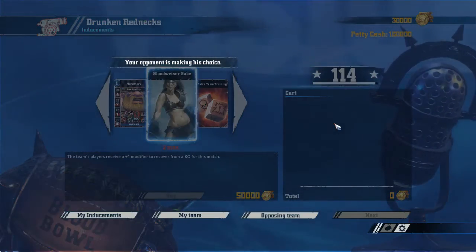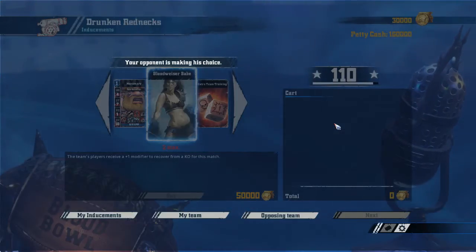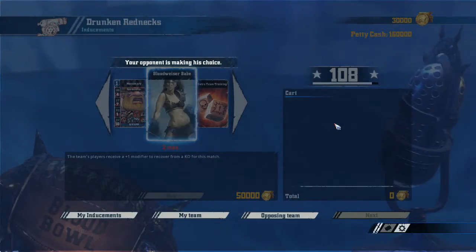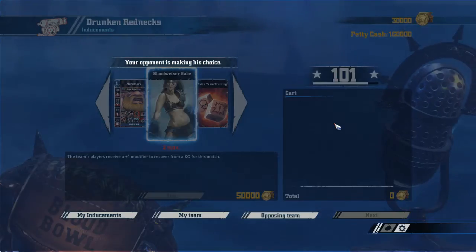With one mighty blow, two mighty blow — can't forget about the beast. There's not much we can do against him. And he gets some petty cash as well, quite a bit actually, because dwarves are cheaper.